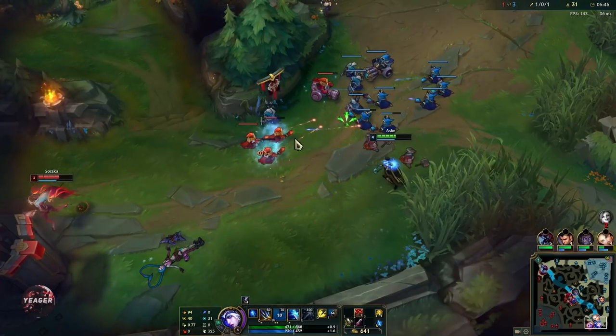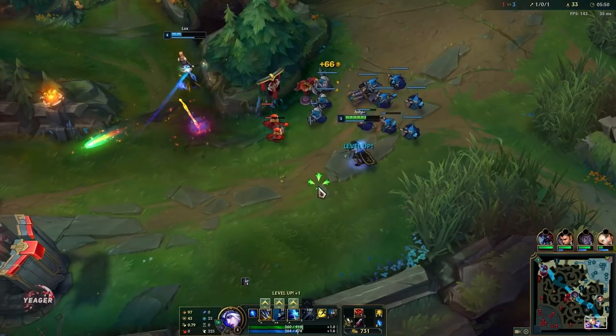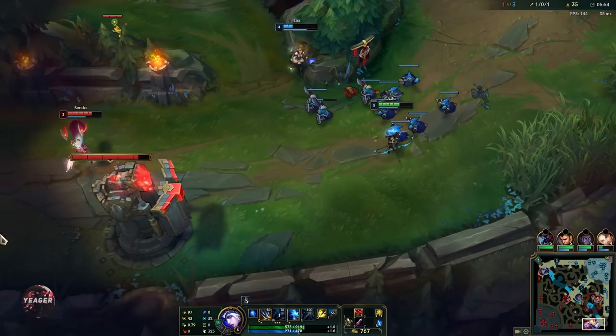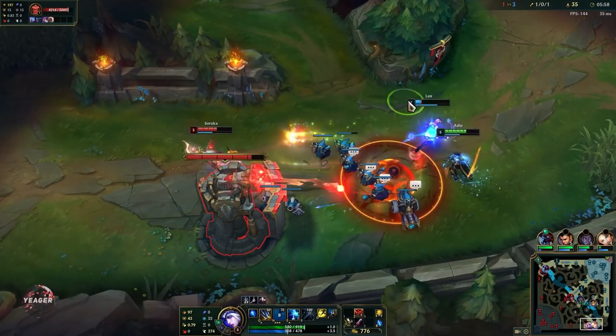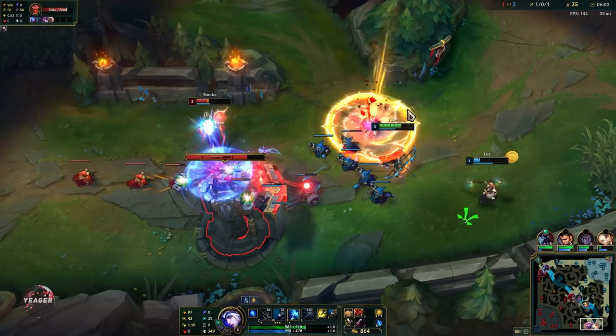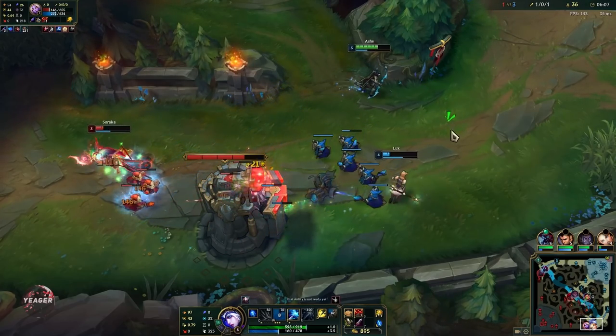Just keep in mind that she is immobile — she has absolutely zero mobility, so you're going to struggle a lot against assassins unless you have a support who can defend you. Lulu pairs up really well with her, and also hard engage supports like Jarvan, Leona, and Nautilus, because of her ultimate giving you really high kill potential.